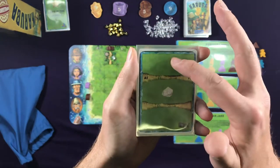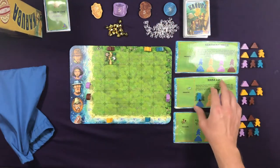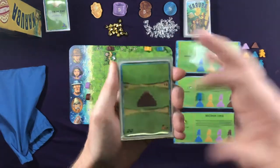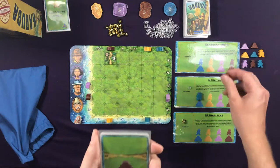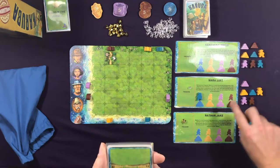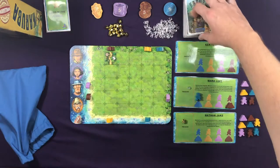On another card, the first AI does nothing, the second AI takes a crystal and puts it in their treasure area. On yet another, the first AI does nothing, the second AI takes a brown temple and puts it on their player area. Those are the only four types of actions the AI is going to take.